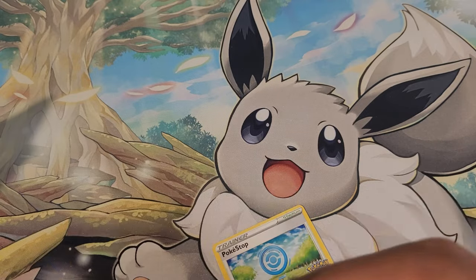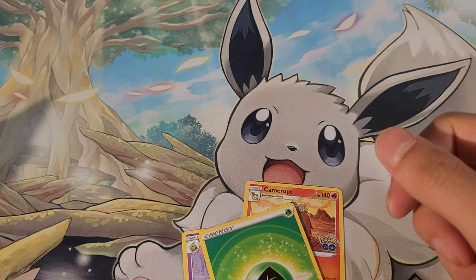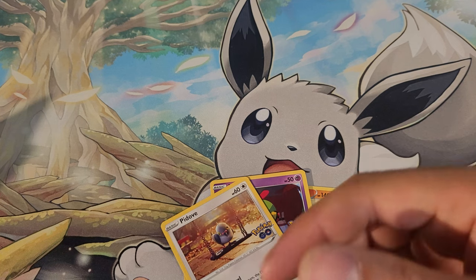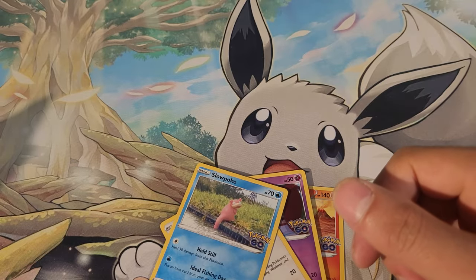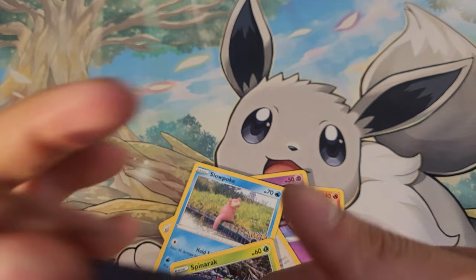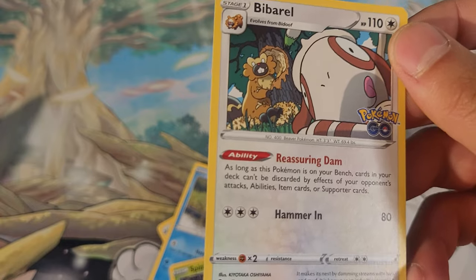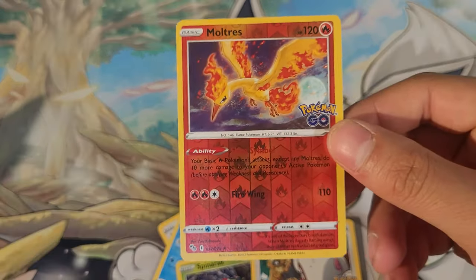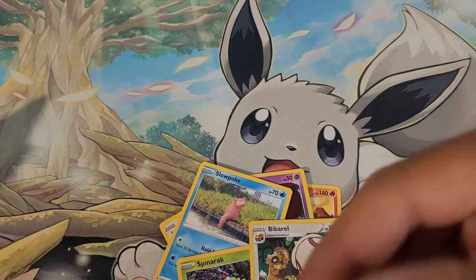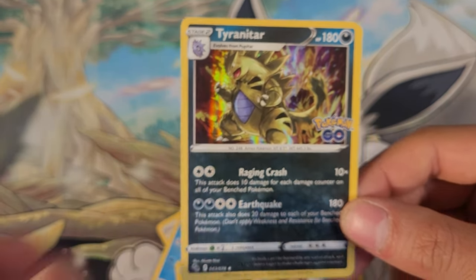Pack two: Pokéstop, Camerupt, Grass energy, Slowpoke, Spinarak. There's Moltres right on the cover in the shot — just like in the game, that's a really nice touch. Reverse Moltres. So we've pulled all three of the birds — the original Legendaries in Pokémon GO, you can't not have them in the set. And a Tyranitar who's looking very Saiyan, about to blow something up — some atomic breath.